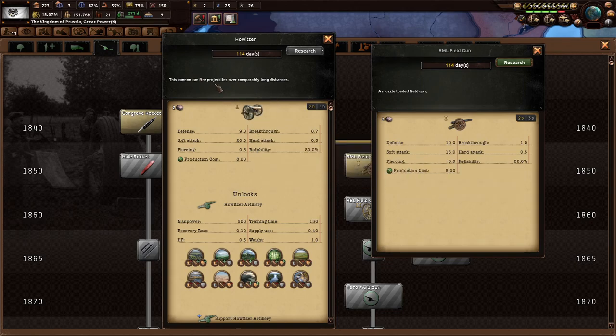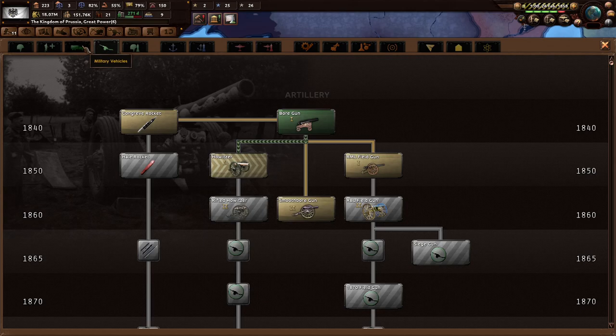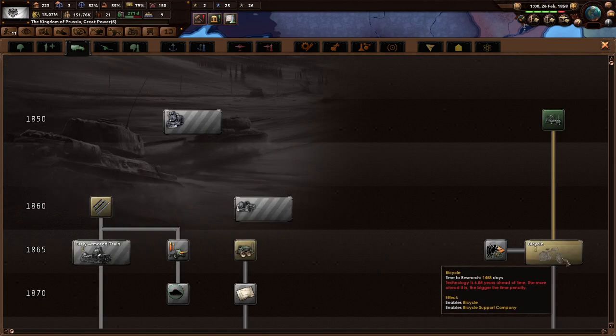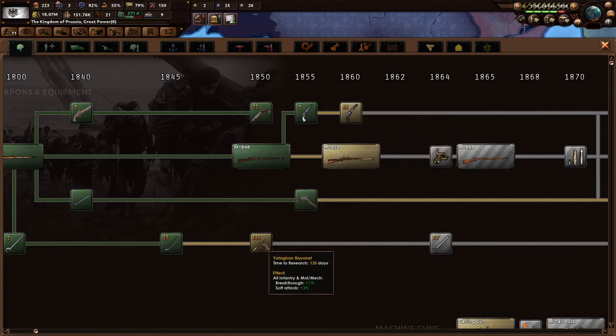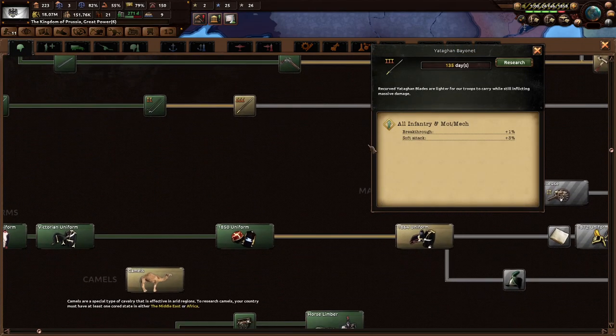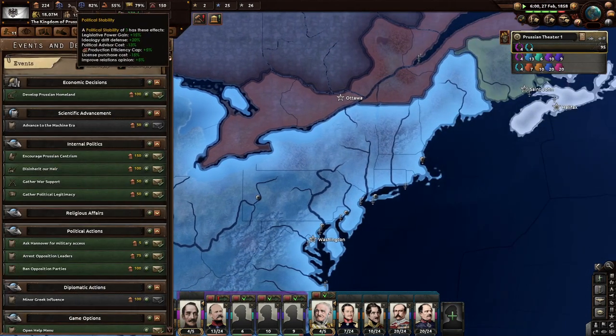RML field guns versus howitzers: RML is a muzzle-loaded field gun that fires projectiles over long distances. Defense is slightly better on the howitzers; soft attack is better here, same piercing, slightly cheaper cost, but more breakthrough with the other. Looking at military vehicles: nothing yet, it's all ahead of time. Bicycles not invented yet. Army support engineers — all way ahead of time. But there are yatagan bayonets, and camels — Prussian camels, sign us up! We have three now.